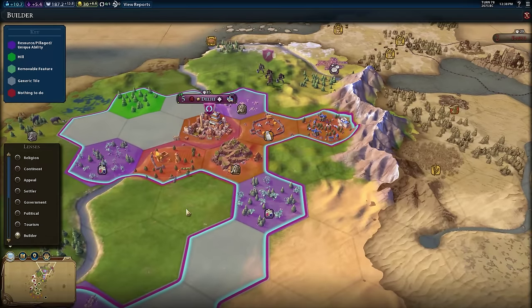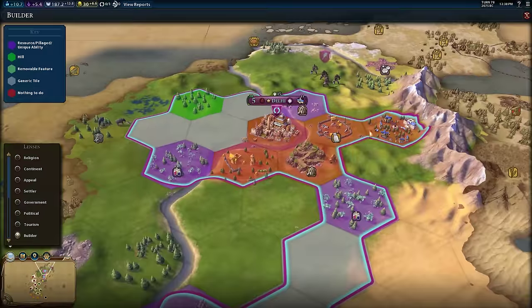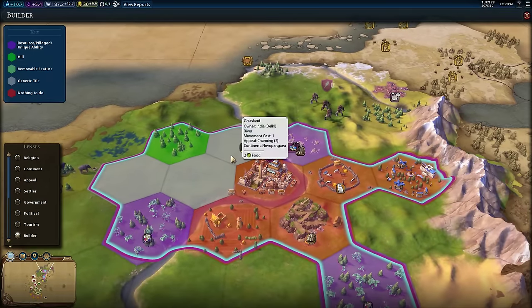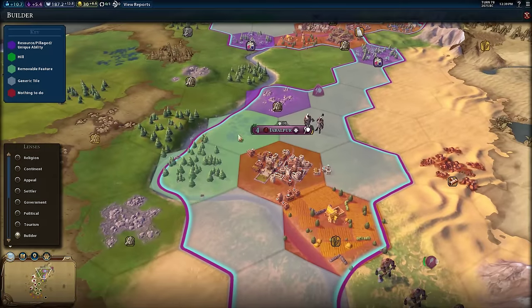The red tiles are places where there's nothing to do — either there's a district like the city center or campus, or you've already built an improvement. He also color codes red places where improvements are already built. The gray tiles are just generic tiles, like plain grassland. One thing I hadn't considered is that he also color codes removable features: light green highlights a marsh you can remove, and here's a forest you can remove — so if you want to do some chopping, there you go.